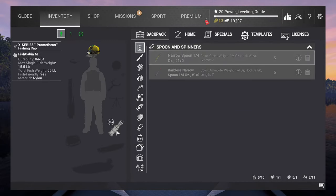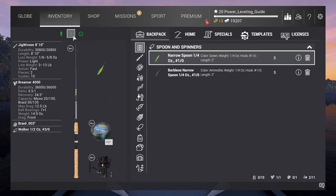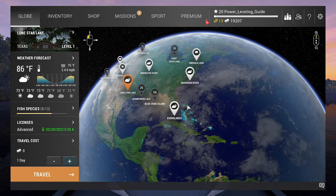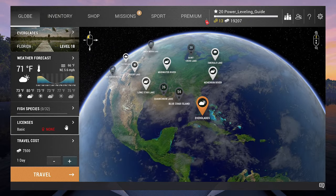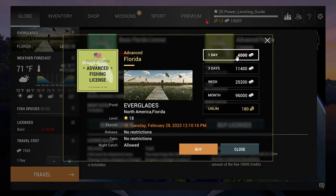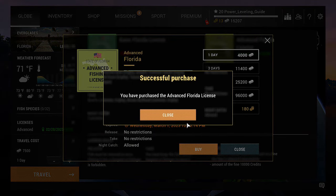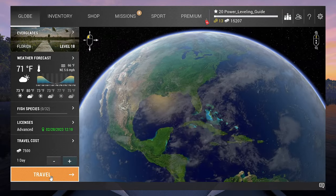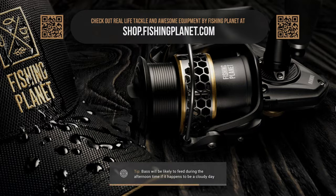Always double check and make sure you have everything. When you are ready, go ahead and purchase the advanced license for Everglades. Make sure to watch the next part of this series where I show you how to power level from level 20 upwards, so you can make progress fast.